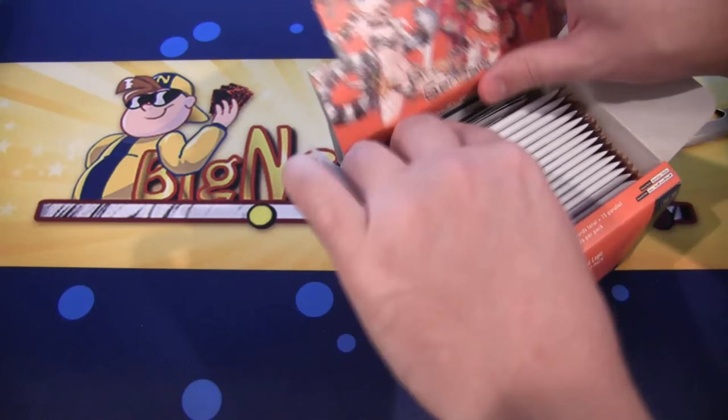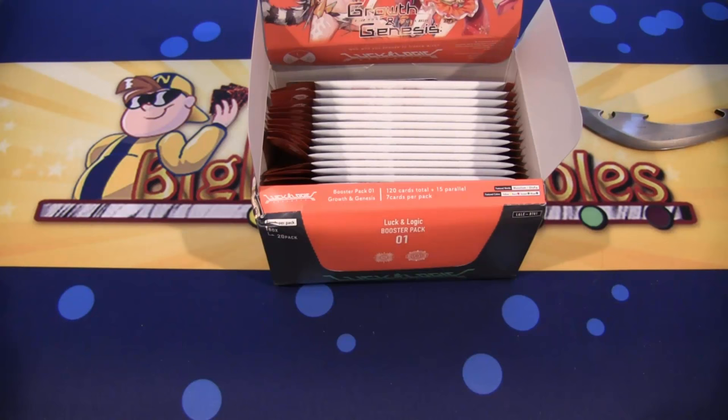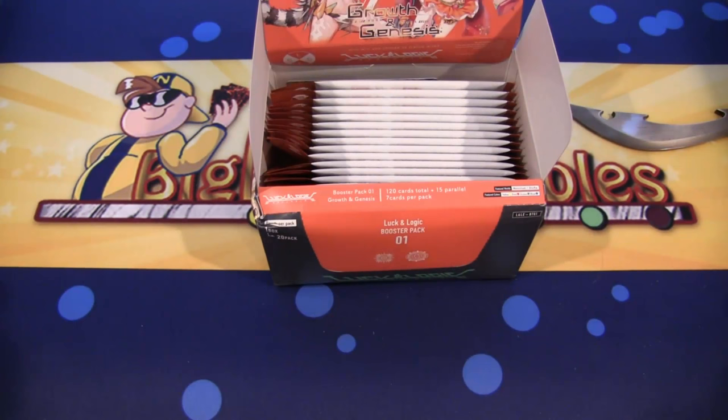This appears to be a rulebook — it's like an introduction to the game. It looks like basically what we saw from the trial deck. It even has some deck recipes to help you out, which is really cool that they actually include something like that. So if you want to learn the game, you can get one of these boxes and probably be able to play. And there's even a card list — I think more card games should do that.